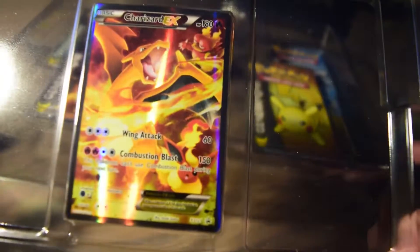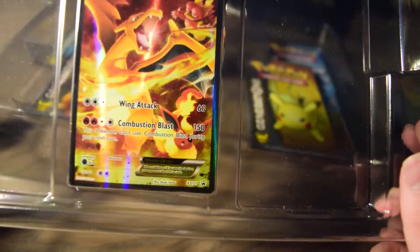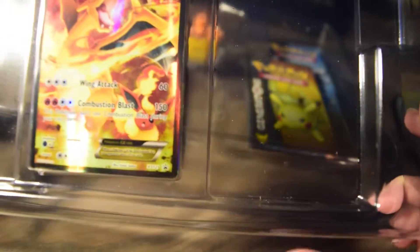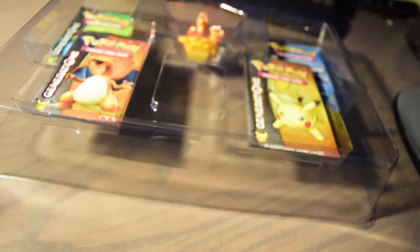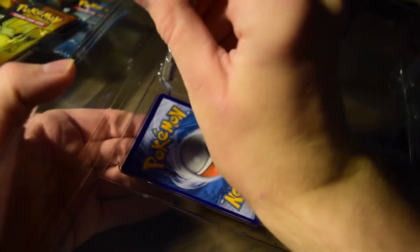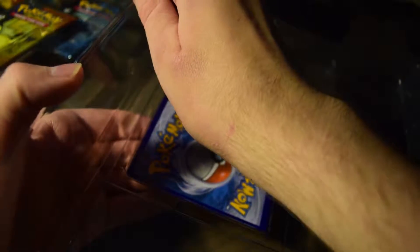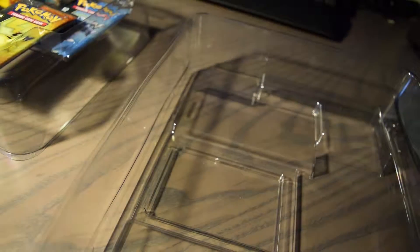So the card has Wing Attack — three of any energies for 60 damage — and Combustion Blast, which costs two Fire and two of any color energy. When this Pokemon uses Combustion Blast it can't use it next turn, but it does 150 damage. It's a full art Charizard EX with Magmar and Flareon in the back. Let me use an exacto knife super carefully to get this card out without any damage.